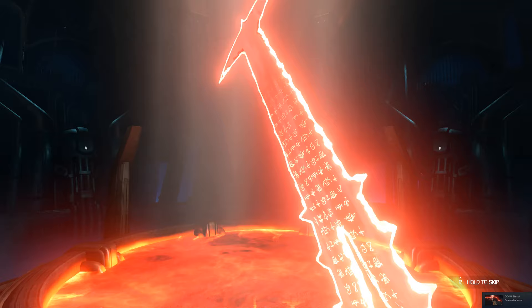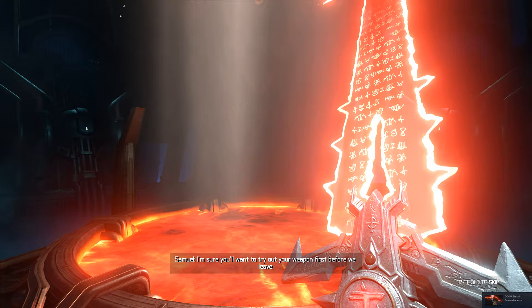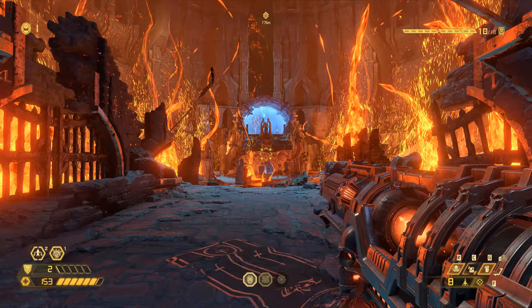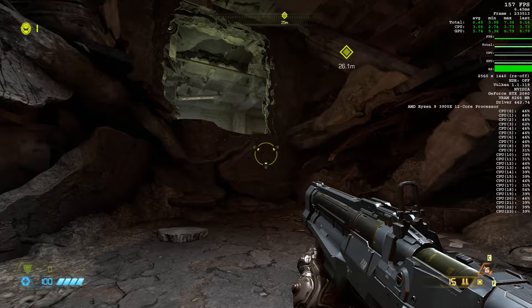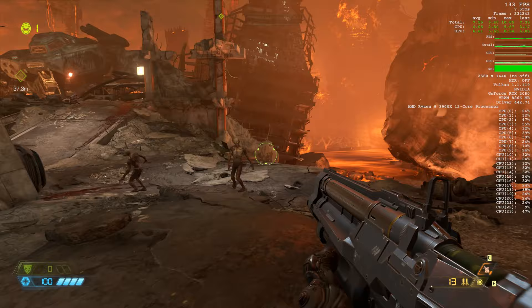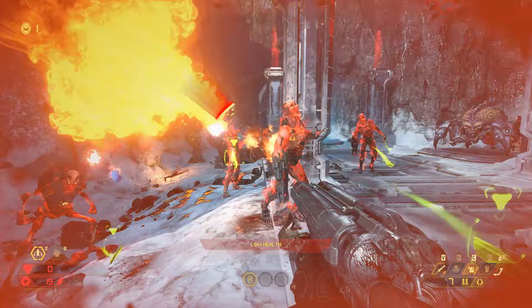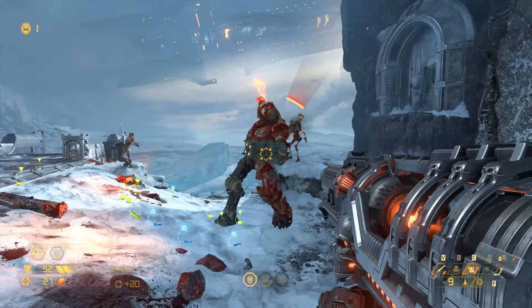The technical side plays a huge part, and the game gives you a crazy amount of options to tweak if you're playing the PC version to maintain the best performance possible. Vulkan has proved itself time and time again. A lot of games that have Vulkan just perform so much better, and that's the reality. Doom Eternal is no different — it's so efficient, this engine.